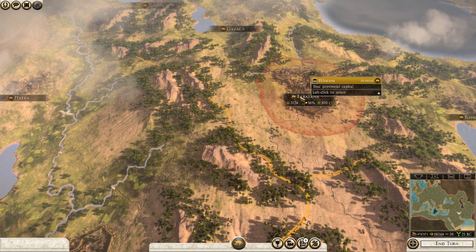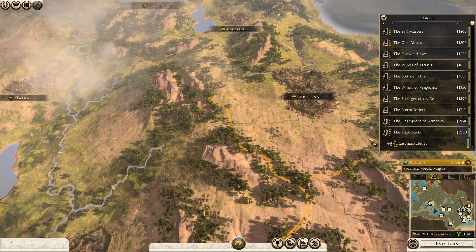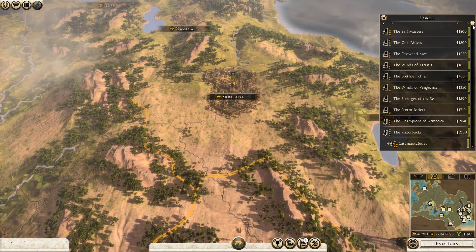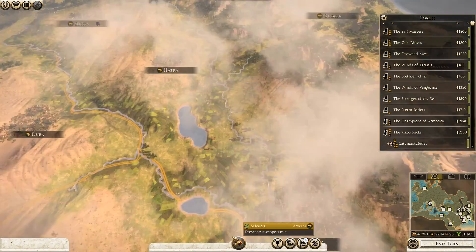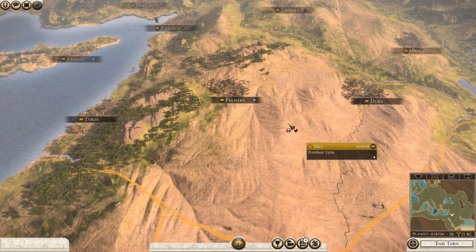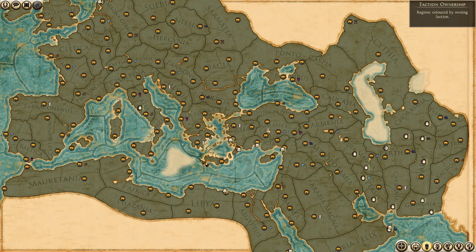Hello, today I'm going to show you guys how to manage the civil war aspect of Rome 2 Total War. First, a lot of people don't know that when you press Tab to go to the tactical view, there is a button for political party affiliation.